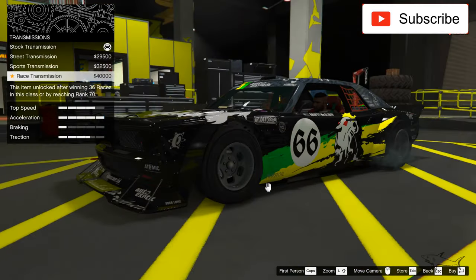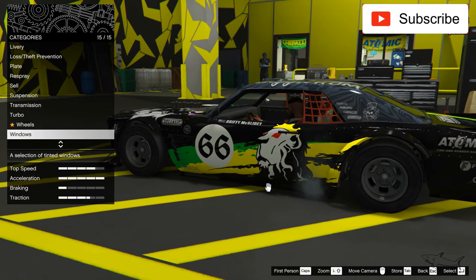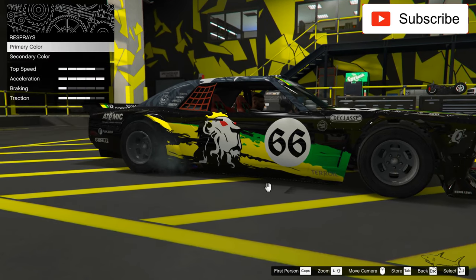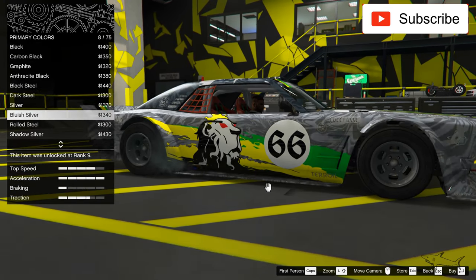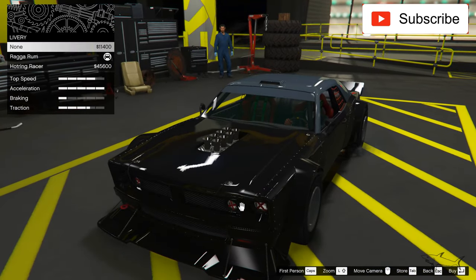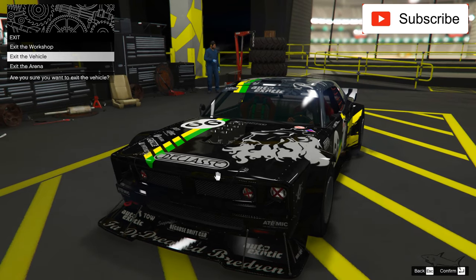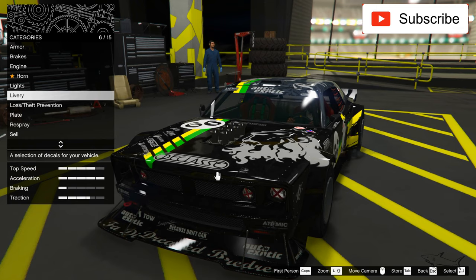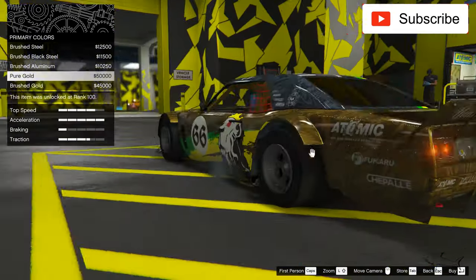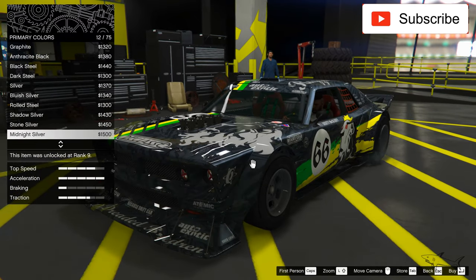This car doesn't have a lot of mods, only the basics. When it comes to wheels, I love those wheels but I don't like the color, and it's very hard to find those tires. Let's see what color we should put on this car — I think I have a gold one on my channel. As you can see it looks pretty cool, but for this maybe I'll try something darker.